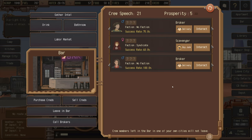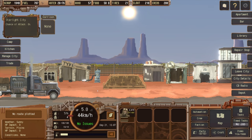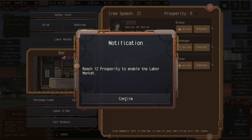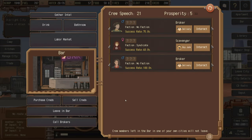There are a few people in our bar. They're often offered a delivery job, so even though there's nothing in our city at all, we still have people in our local bar — good to know. Labor market requires 12 prosperity to enable, which we don't have yet.